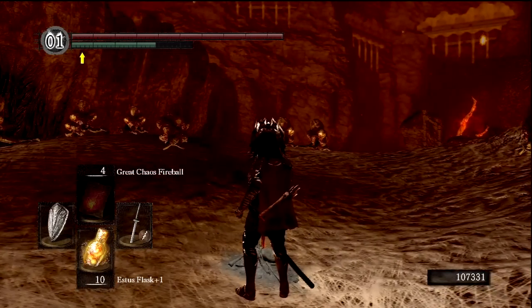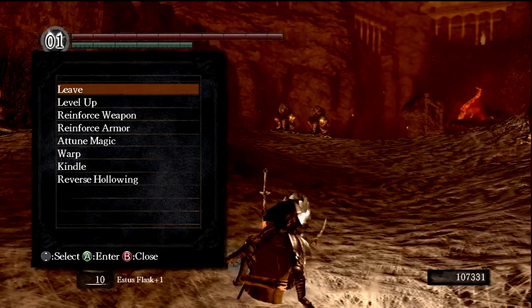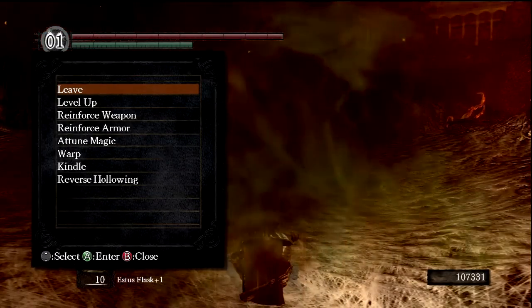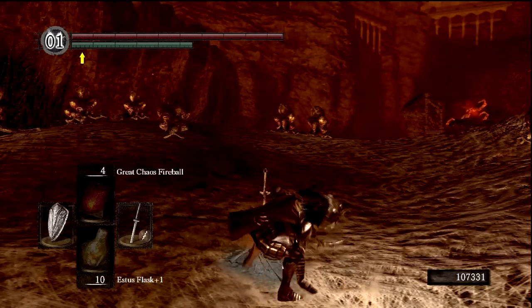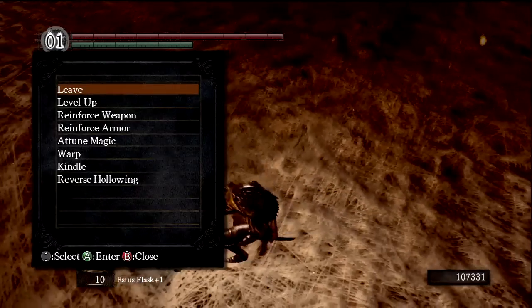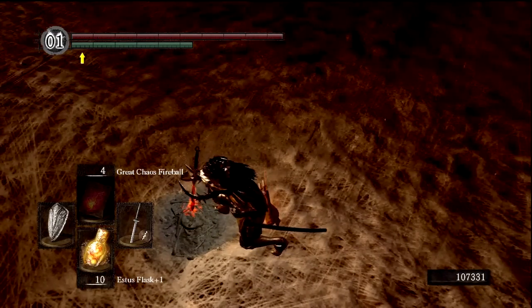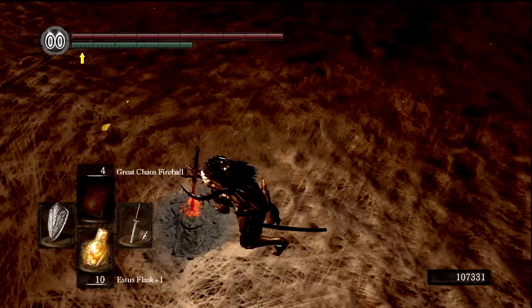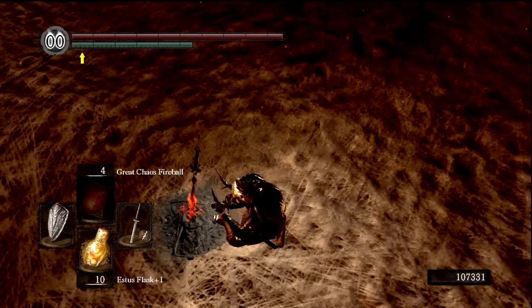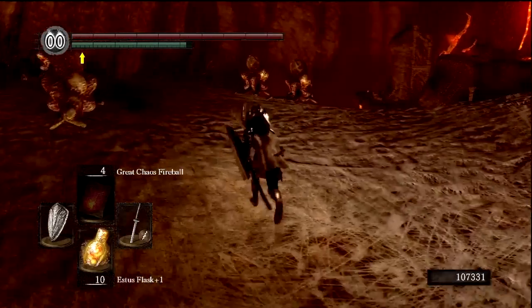Let's light this bonfire and rest at it. Again, 107,000 souls. Let's kindle it — even though we're already at 10 Estus Flasks, it'll be nice in case I die, so I won't have to pop a Humanity or go back to my bloodstain in order to kindle it and get to 10 for the next opportunity.